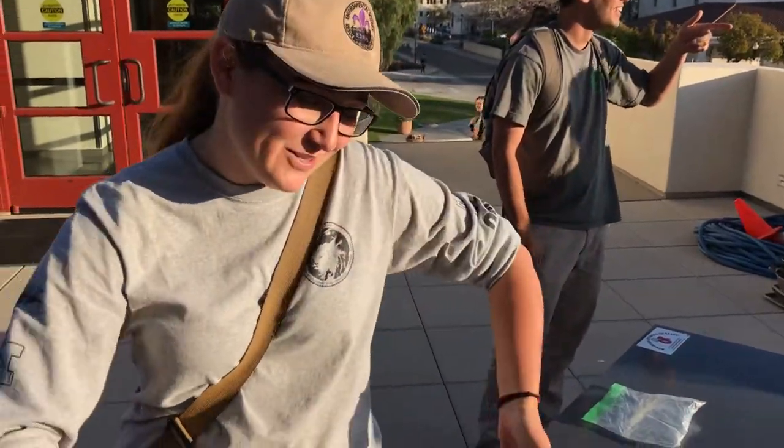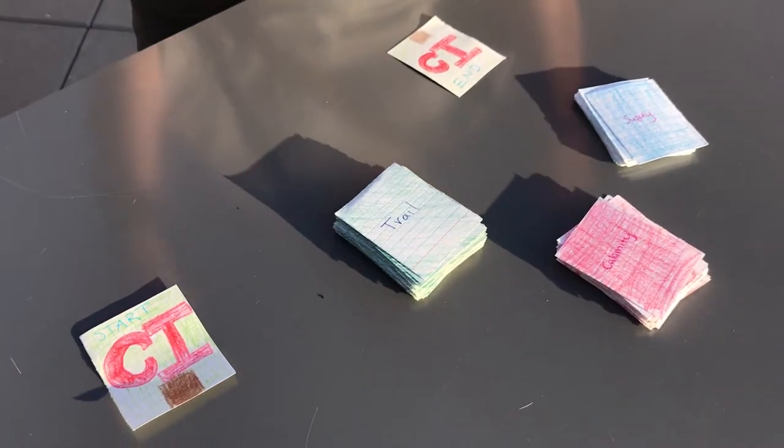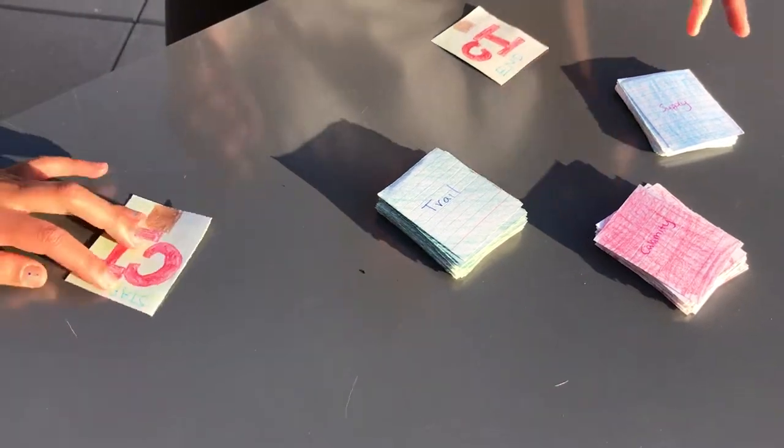Hi, my name is Shelby and this is the Woodlands Conservancy Trail. It is modeled after the Oregon Trail card game. We have three different types of cards: our travel card, our calamity card, and our supply card.